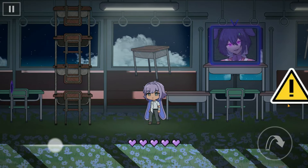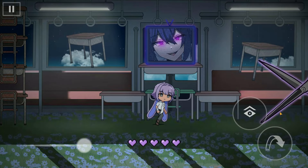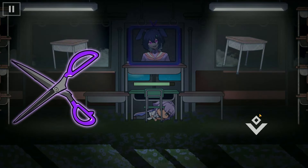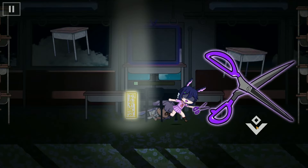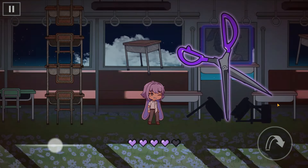Tip 5: Avoid scissors. When you see the attention sign, it means the scissors are coming. Hide quickly to avoid being cut — you can hide under the table, but don't stay hidden for too long, as the table will break after five seconds. When Mocha appears, throw the yellow paper at her to move to the next phase.